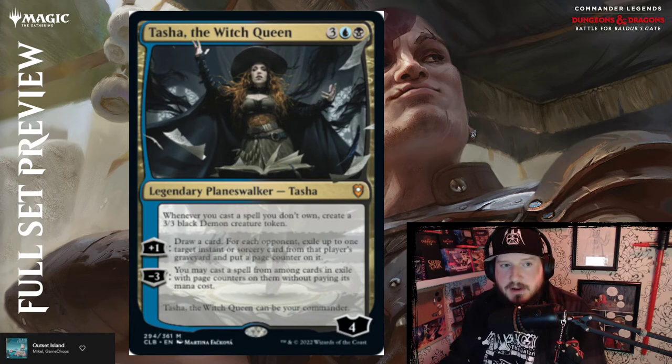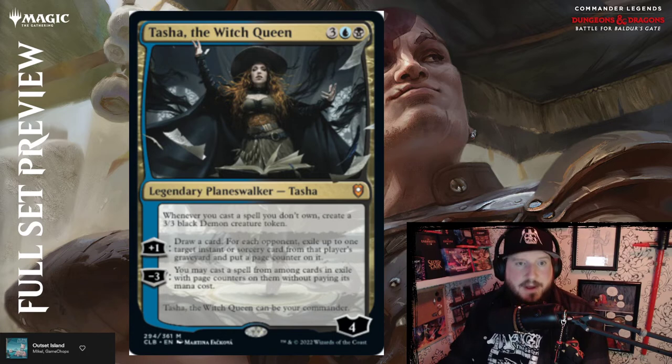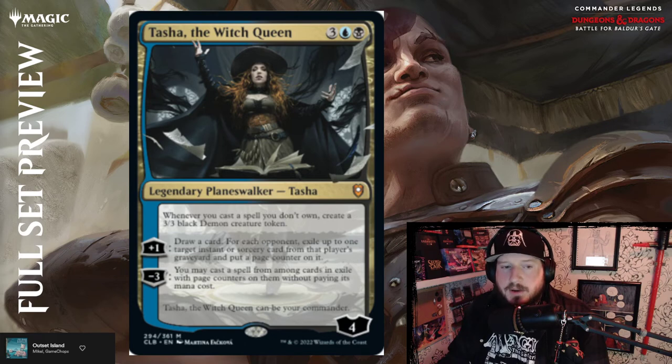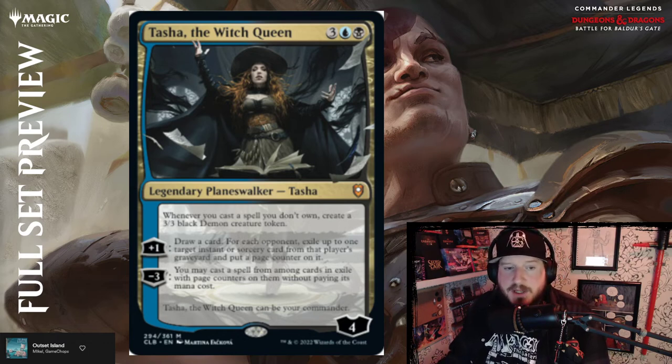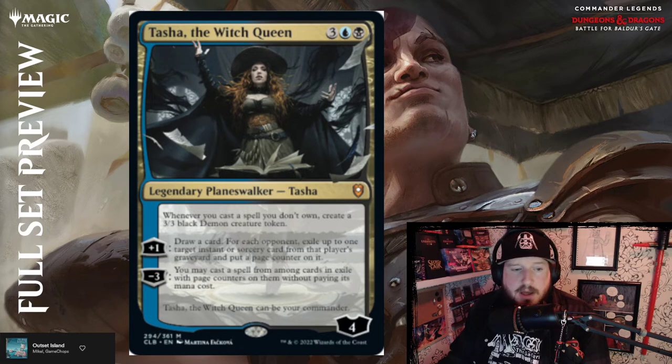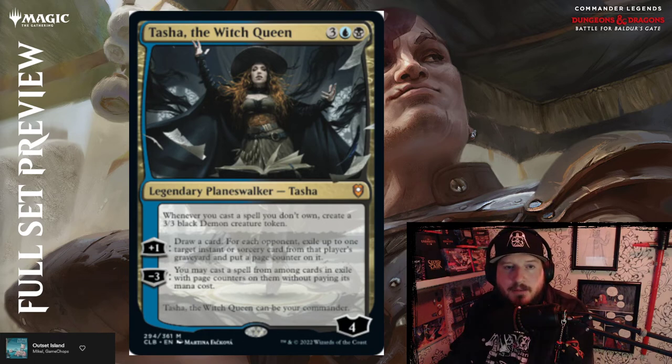Here's another amazing card — Tasha, the Witch Queen, famously known for her hideous laughter. Three, blue and black for a four-loyalty planeswalker. Whenever you cast a spell you don't own, create a 3/3 black Demon creature token. Plus one: draw a card; for each opponent, exile up to one target instant or sorcery card from that player's graveyard and put a page counter on it. Minus three: you may cast a spell from among cards in exile with page counters on them without paying their mana cost. Tasha can be your commander — I'm definitely building this, incredibly excited.